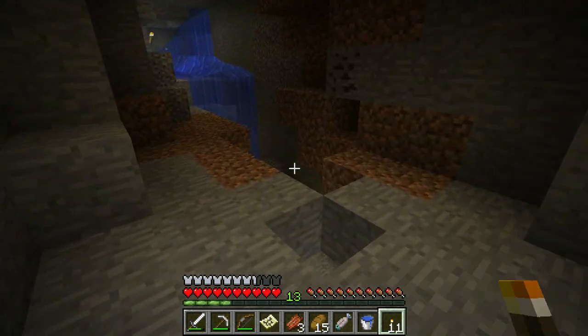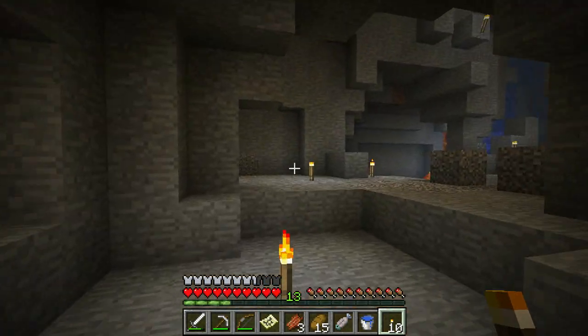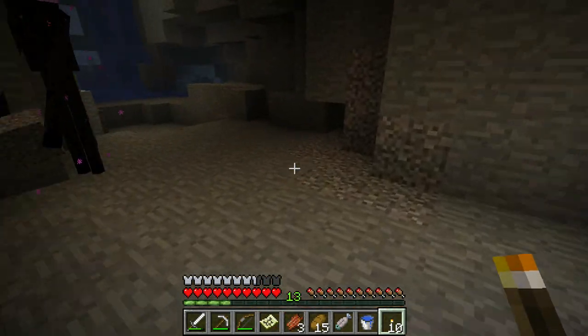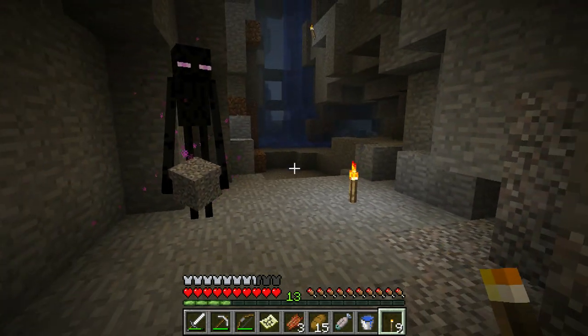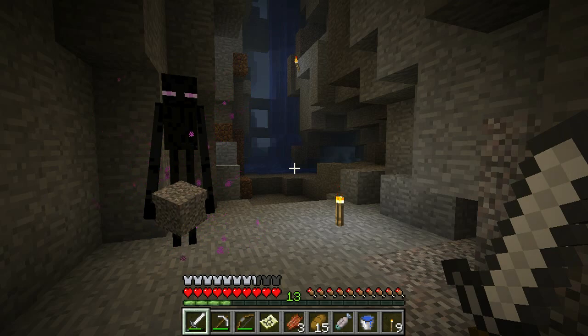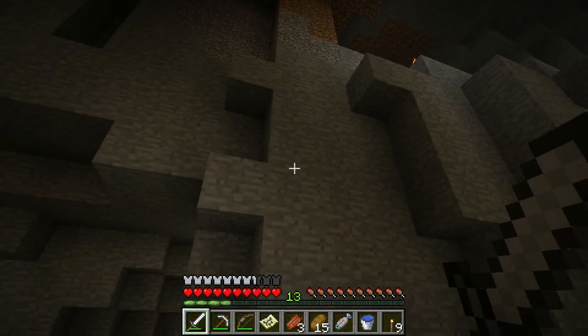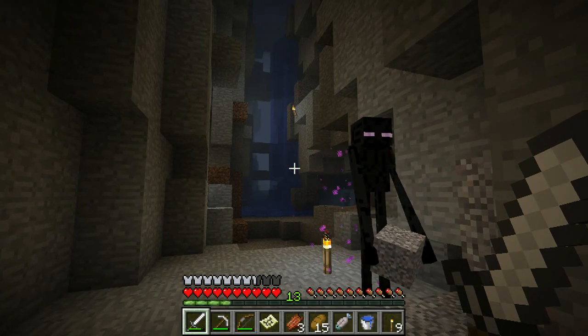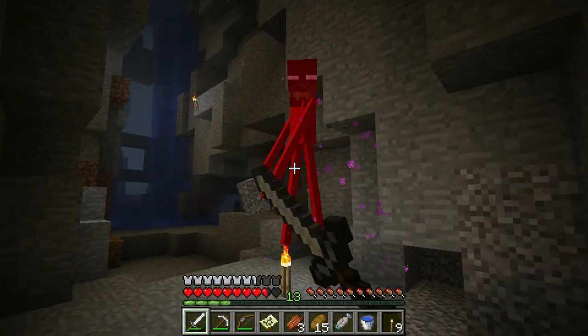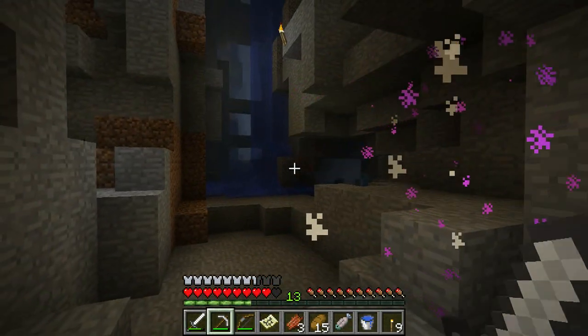Those Ender Pearls are useful though. Aside from allowing you to teleport distances, they're also used to find the End Portals - to take you to the End. Looks like I'm in some kind of ravine here. Let's just take him out. Where are you gonna go? That's right - nowhere.